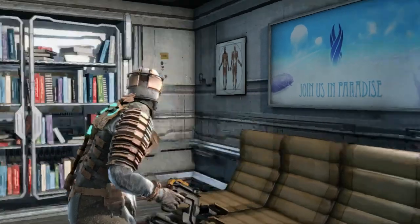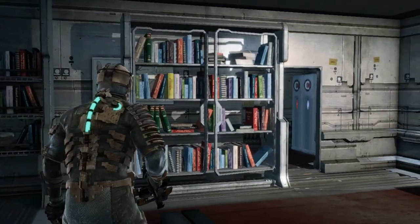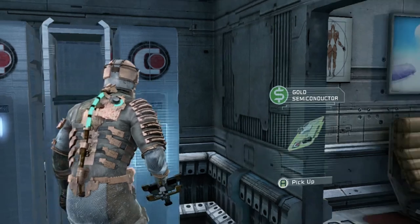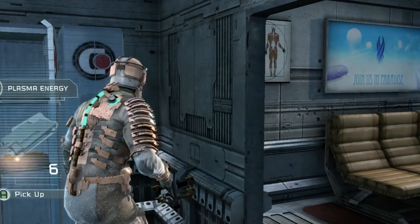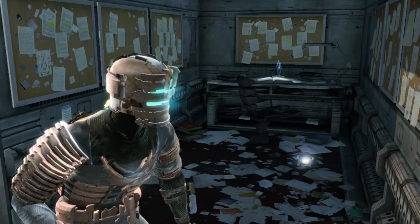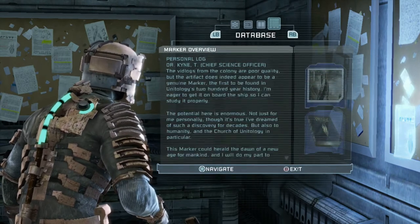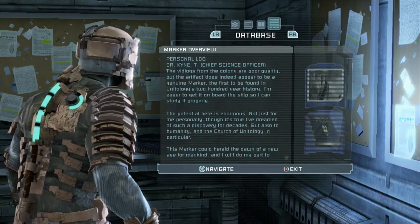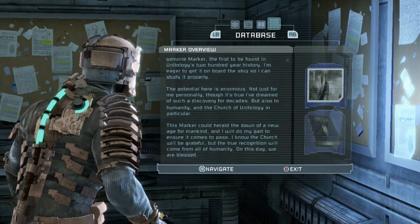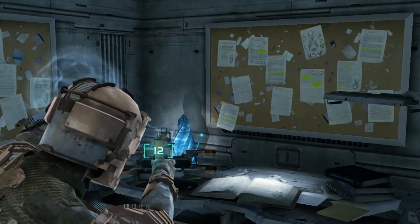I hear 'join us in paradise' — not interested right now. I just found a secret passage, or a secret room at least. There's something called the gold... something — can't pronounce that. There's a text log here. I'm not going to be reading the whole thing, so I'll pause it if you want. And what's this — some sort of rock thing?